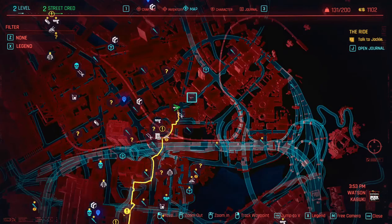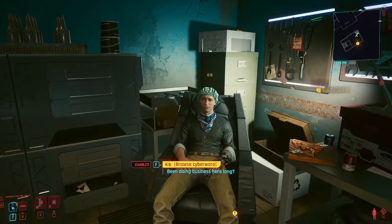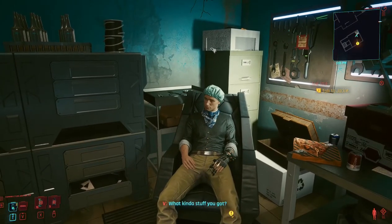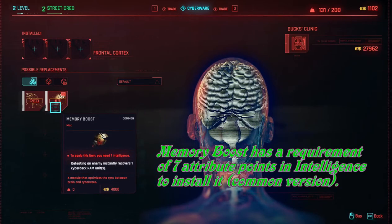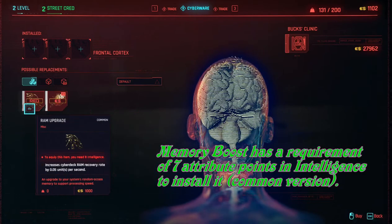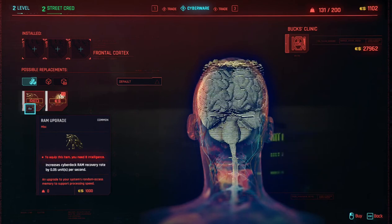This ripper is the one east of Kabuki Circle. You can tell by what it looks like if you've been there before. The frontal cortex section — he's got memory boost and he's got RAM upgrade.